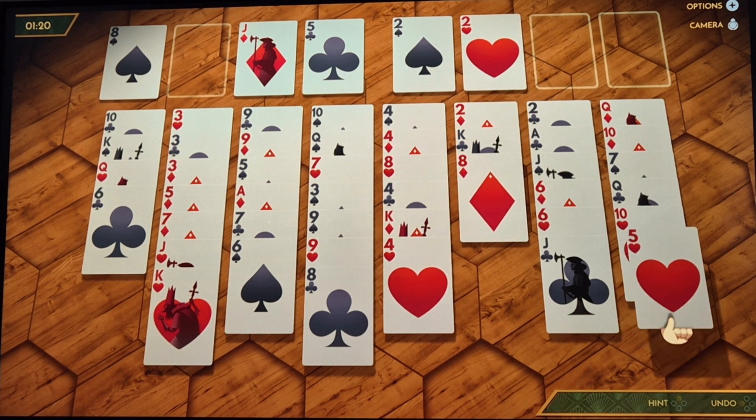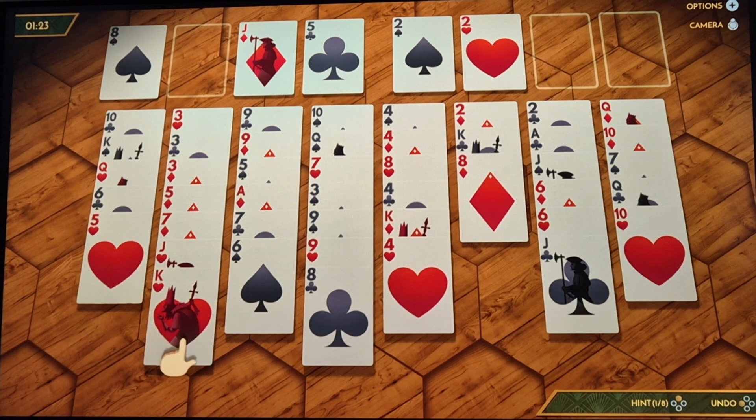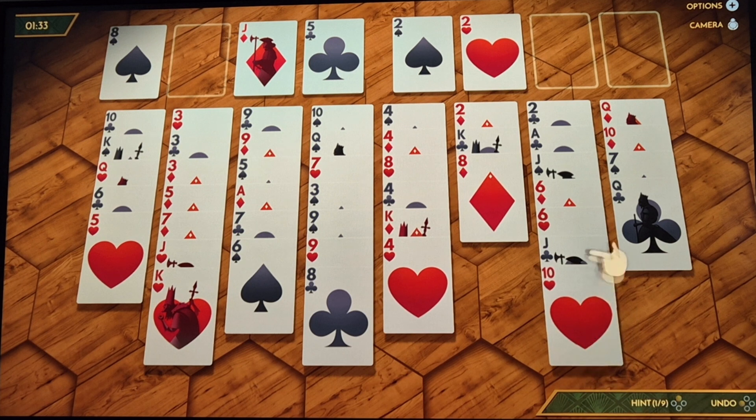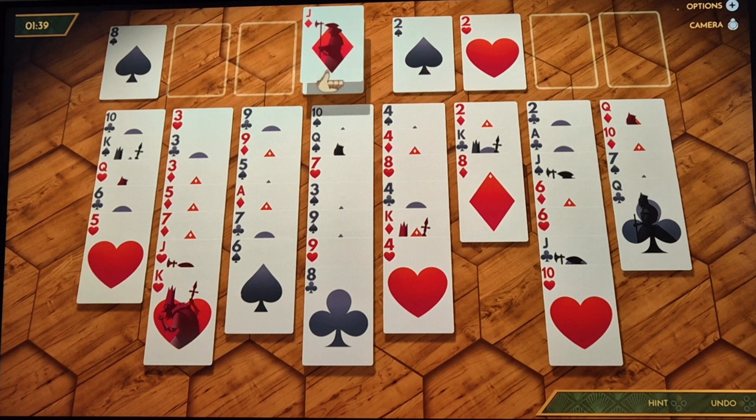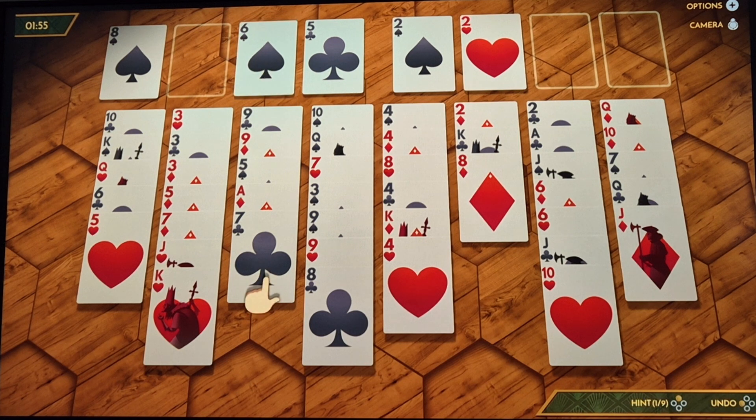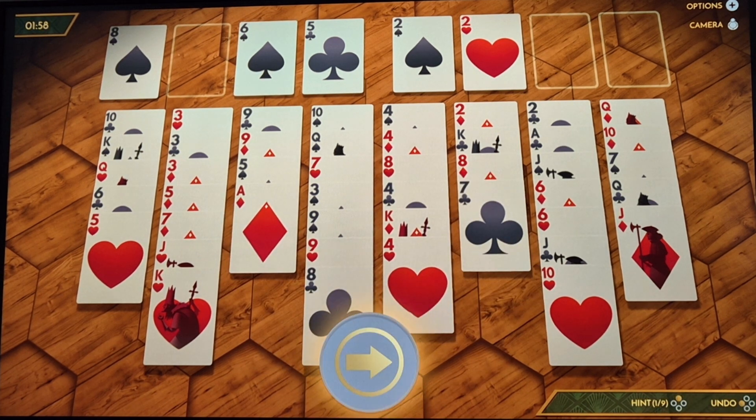Then I can move the five across there, and I want to keep that row kind of empty. That ten can go down onto there, and that allows me then to move my jack from the top. Because what you don't want to do is end up using up all your four cells in the top left — I've got to keep those as open as I can. So I'm rushing this a little bit to show you how the game works. I'm going to move the six up there, which allows me to move the seven across, then clear up.